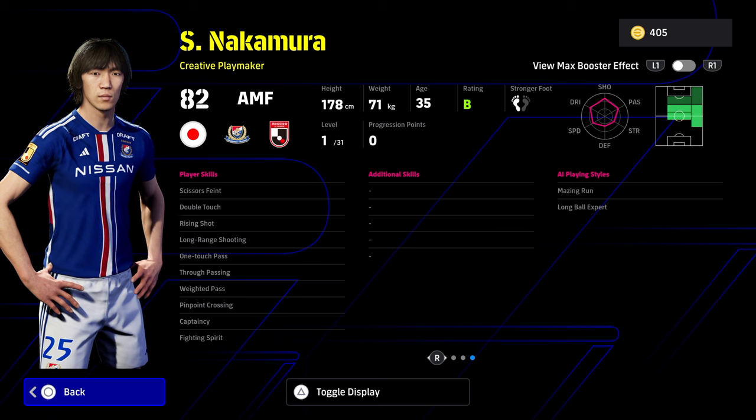Scissors feigned, double touch, rising shot, and long-range shooting. One-touch pass, true pass, and weighted pass. And captaincy, fighting spirit, with pinpoint crossing. Can play right mid, center mid, or attacking mid.